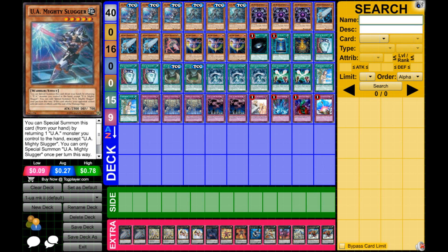Then we've got Dark Hole, Book of Moon — two staples. Feast of the Wild Level 5 acts as a double Monster Reborn or a single Monster Reborn for either of your UAs, and it can start the engine again should one of them get destroyed. Say you get Torrentialed on your UA Mighty Slugger — you can just bounce it, summon it with Feast of the Wild, return it with Perfect Ace, and you've still got your engine going. It really does help when your plays get disrupted.